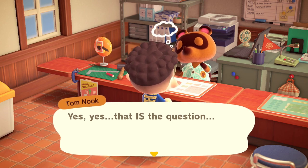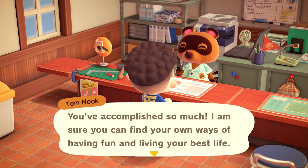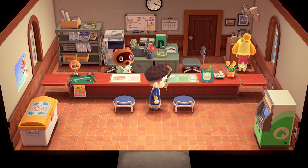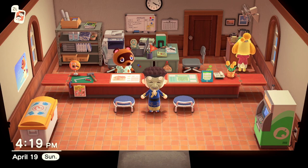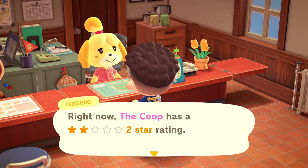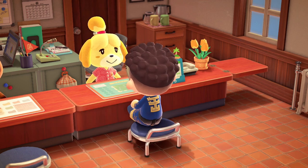At this point, whenever I ask Tom Nook what to do next, he just kind of says he's given all of his advice and I've accomplished a lot — go figure out something else to do. Which means I've basically beaten the game as far as the first storyline of getting to the island and making it awesome is concerned. When it comes to my island rating, I have a lot of work left to do. My rating actually went down from 3 stars back to 2 stars as I destroyed all the cliffs and cut down a lot of trees.